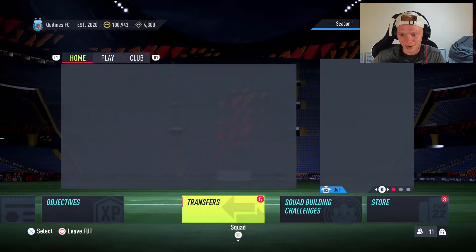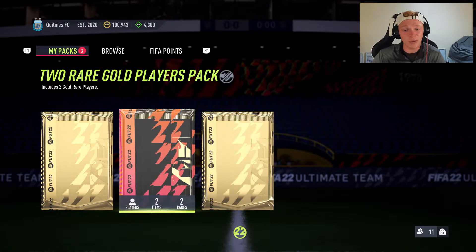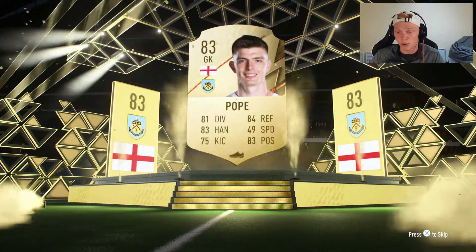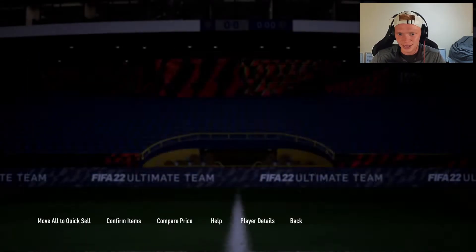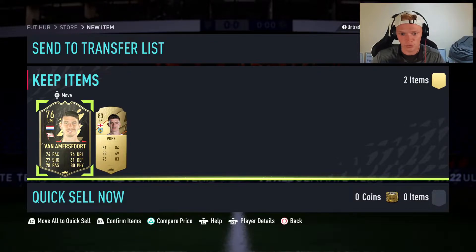Let's jump over to the store and start with the two untradeable packs. If we just got a Phil Foden — a first owner Phil Foden for the squad — that would be electric. Let's see what we get. It's boards out of the two player pack. English gold, we get Nick Pope there. We will 100% take a Nick Pope and a team of the week card. That is a hell of a two player pack — Nick Pope and Van Amsvert. Next pack.